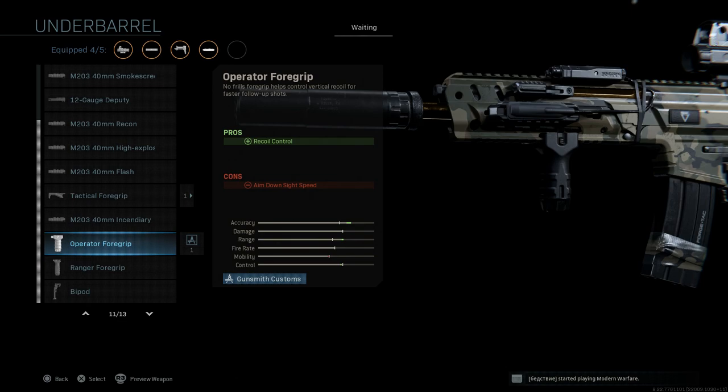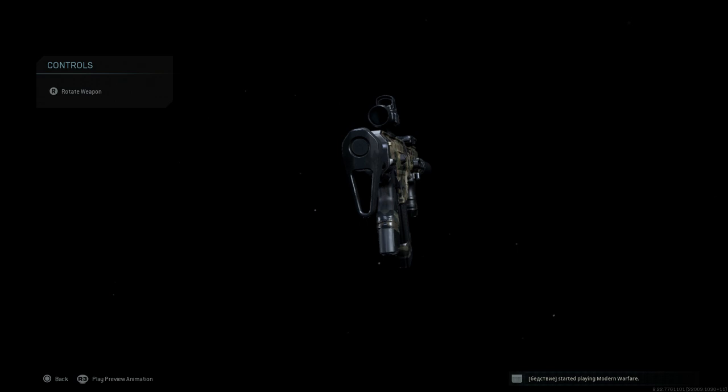We're going to skip the perk, rear grip, and ammunition and go straight to the underbarrel, which is going to be an Operator Foregrip. It helps out with recoil control, with the only con being ADS speed. We'll select that, and that is our final product for the weapon.